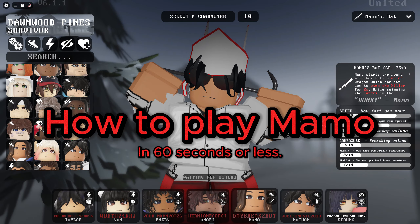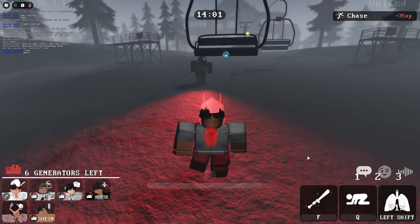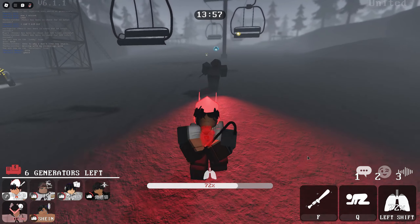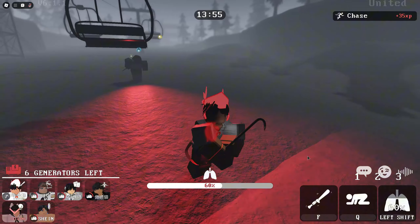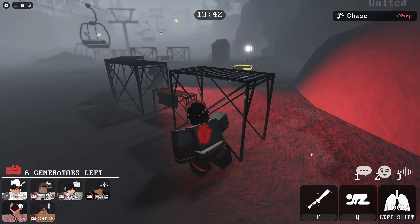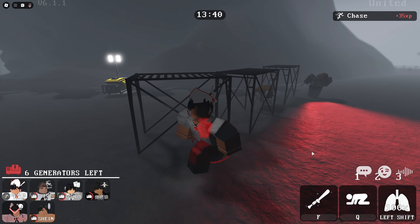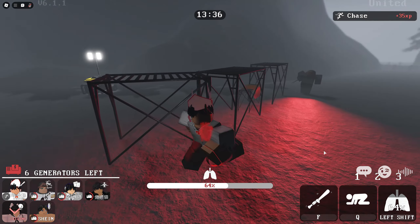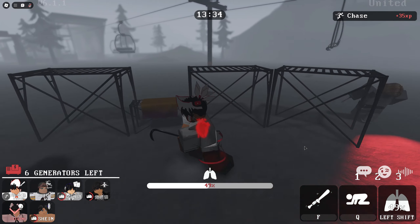How to play Mammo in 60 seconds or less. As Mammo, you are the one with the bat — the one thing that all killers are afraid of. I don't know why, but people are literally genuinely afraid of this bat. So if you're in chase, you might as well just flinch at them — they're going to step back like 50 feet, I promise you.